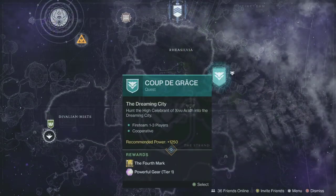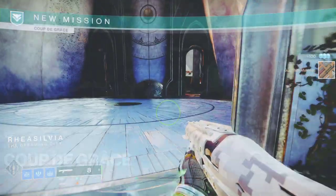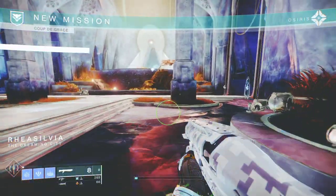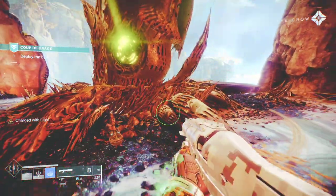From there, open your map in the Dreaming City and launch the mission. Once you land in the Dreaming City, you just need to follow the mission prompt. It's like any of the previous hunts you've done before where you have to place the lure, then fight the preliminary boss, etc.